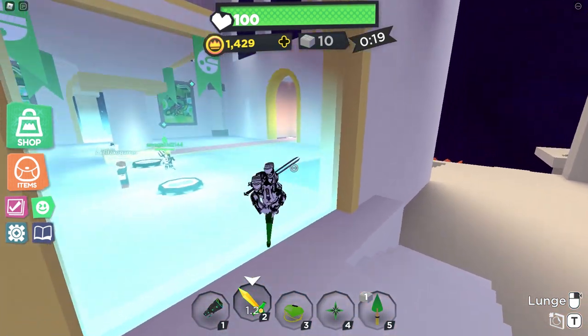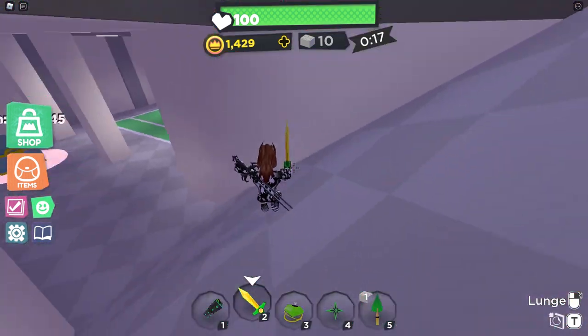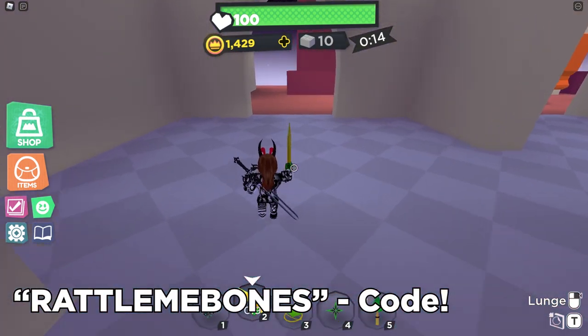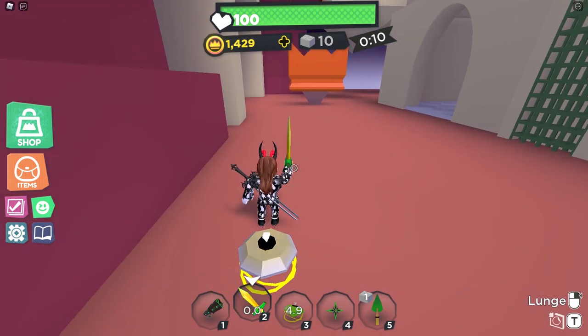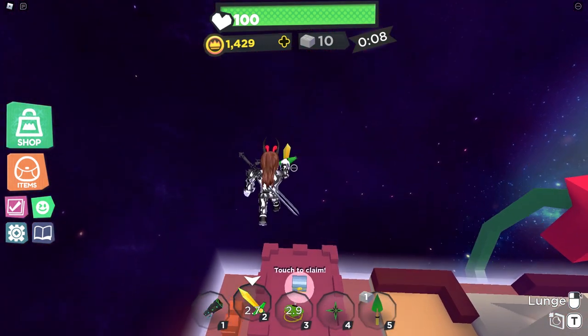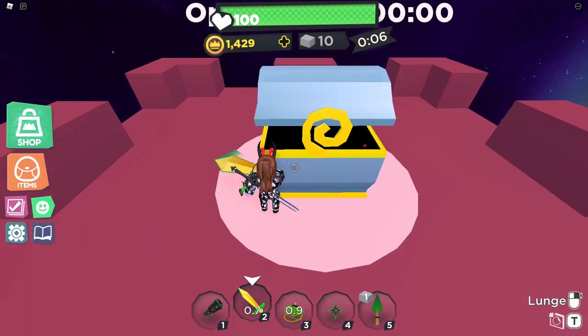Before we get started, I'm going to leak a little funny code: RATTLEMEBONES — all caps — for the skeleton sticker plus laugh emote and 500 crowns. So yippee! That's right folks, RATTLEMEBONES, all caps, for a skeleton sticker and 500 crowns. That should be a nice treat for you.